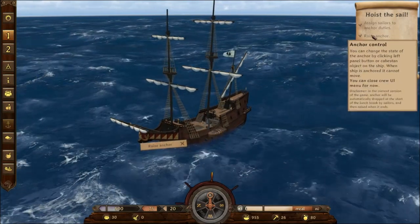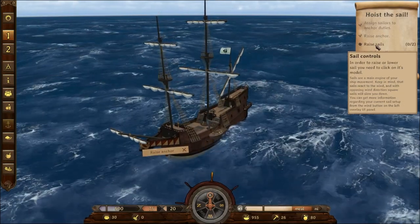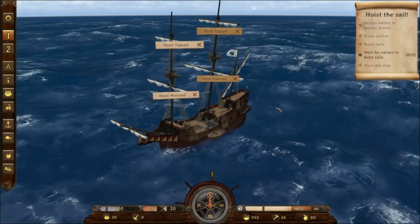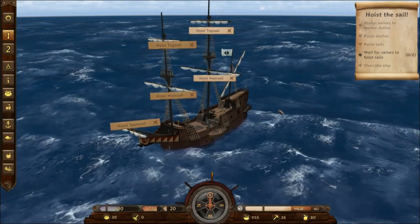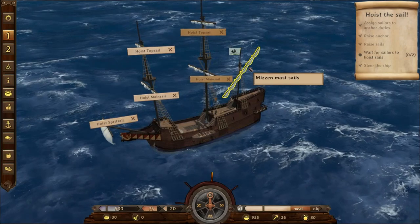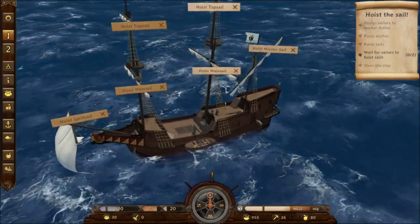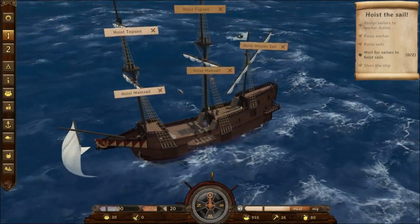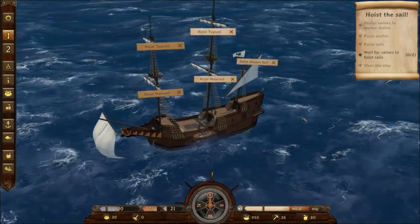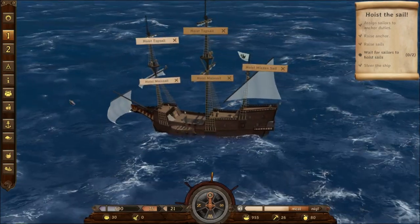Okay, I think we're still waiting — oh, we did it! Raise sails: in order to raise or lower sails you need to click on its model. Hoist the main sail and the top sail. Sprint sail — hoist that too while you're at it. Is the sail back here the mizzen mast? Hoist it. Wait for sailors to hoist sails. Lawrence Fishburn doing the sails, the mizzen mast going — it's pretty cool.